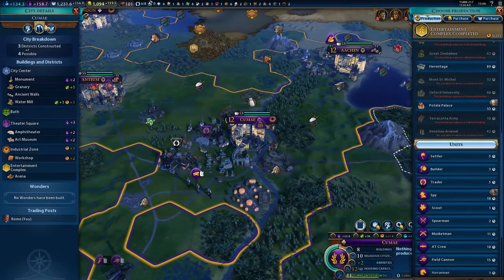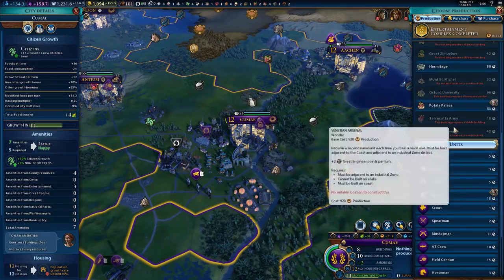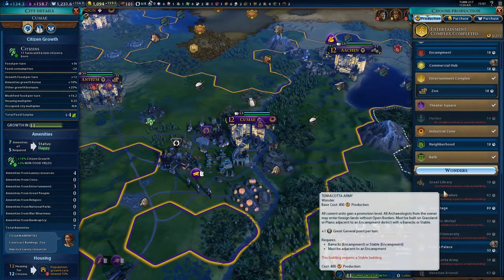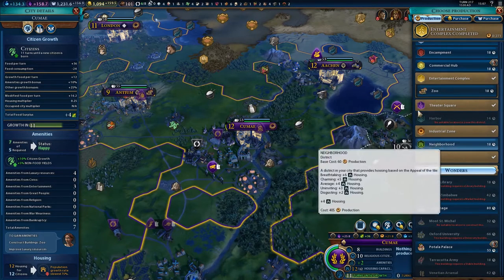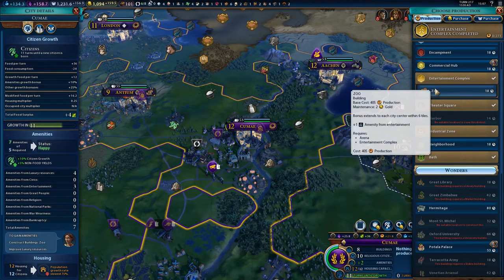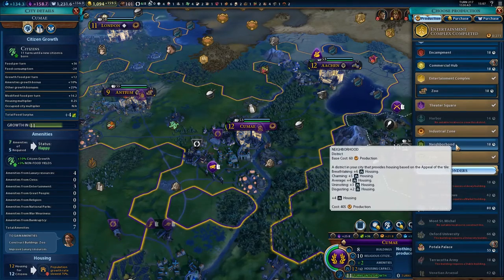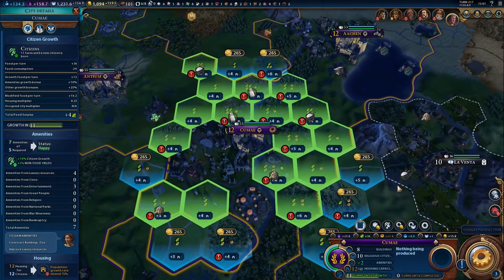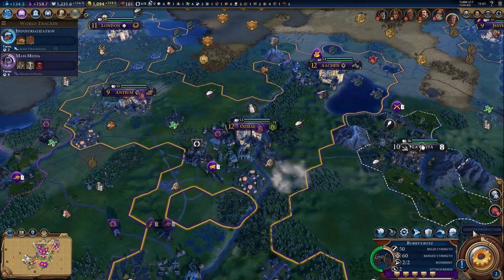Choose a production - what do we want to do over here in Kume? Anything particularly useful? I guess we could get the zoo, because that would reach Antium and Arken and a few other places. But you are at your housing cap, though. It would be 18 turns for a neighbourhood. You've got positive amenities at the moment, so let's go ahead and get some housing first. We can get six if we build here, and then we'll work on getting the zoo.